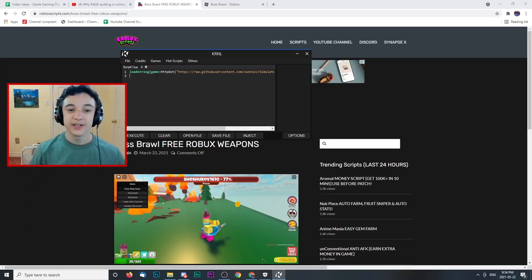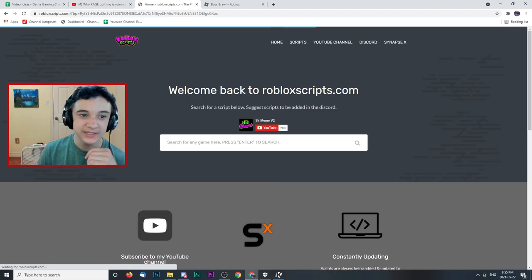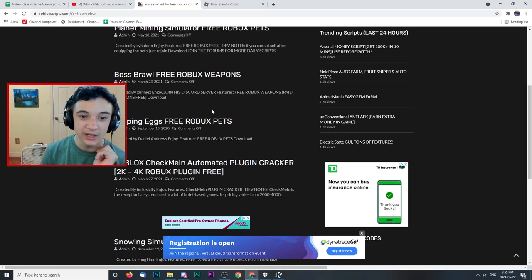So basically, in order to hack Roblox, you need this thing called an executor. You put scripts in here, you inject them into your computer, you hit execute, and then you got the hacks. Simple as that. And to get these scripts, you need to go on this website called Roblox Scripts. Basically, if you put 'free Robux' into the search bar, you get a lot of things that are actually scams. I've tried it out before — probably not a good idea. I might have a virus. So that is why lots of people are saying you can't get free Robux with hacks.